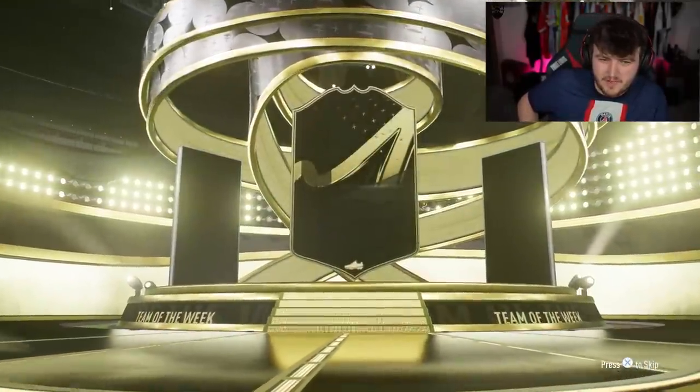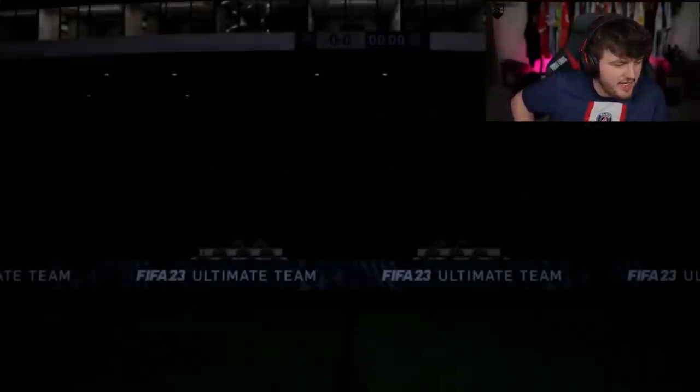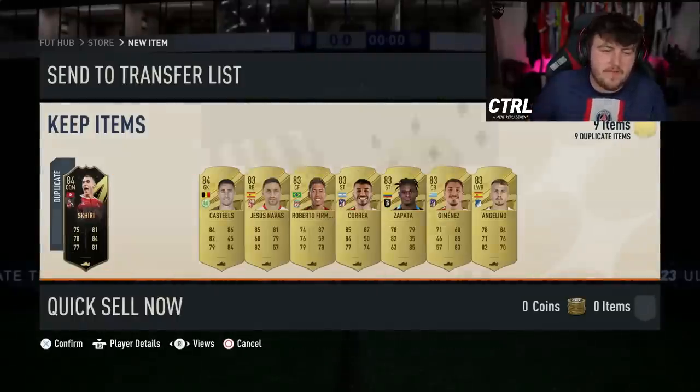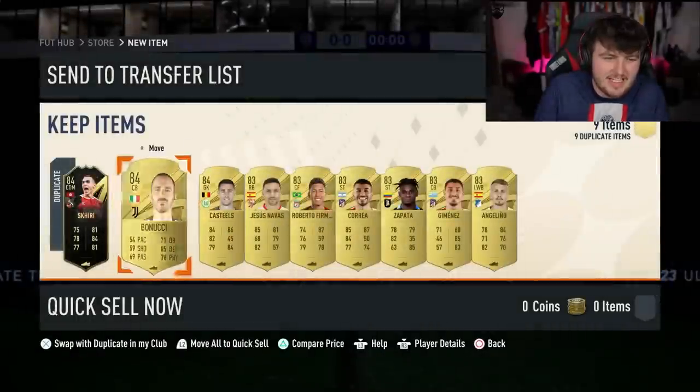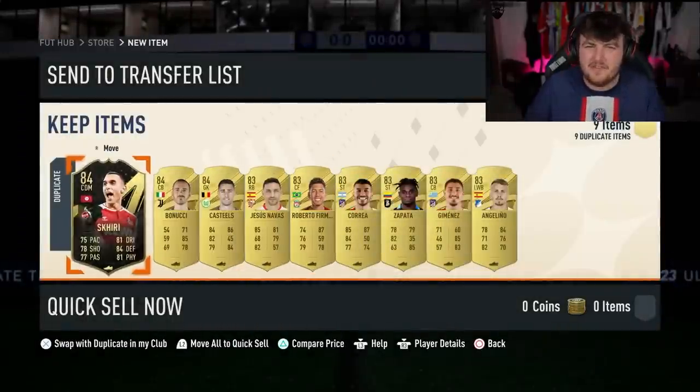In form — here we go. It's gonna be Shikri. We'll take Verratti — Verratti's good fodder. We do need a bit of fodder for the brand new icon pack, so I can't complain. It's a free pack at the end of the day. I'm trying to find ways where it's not absolutely awful. I guess it's a free pack.